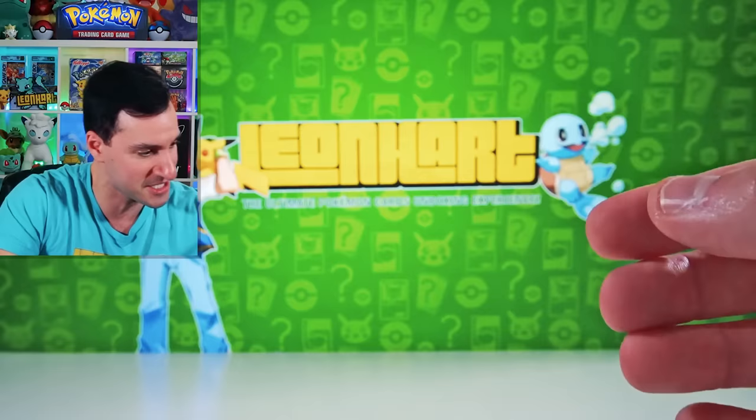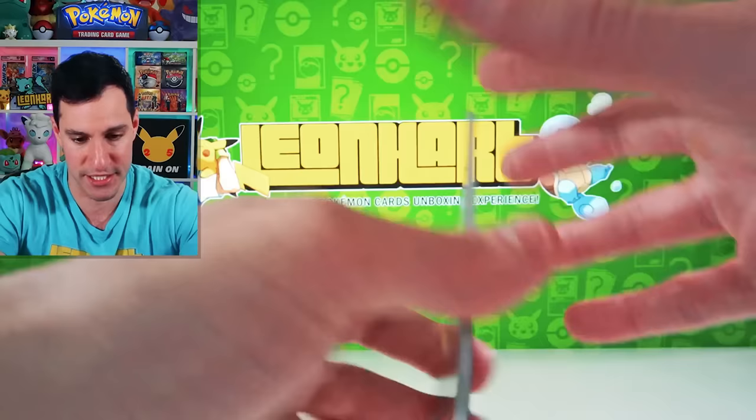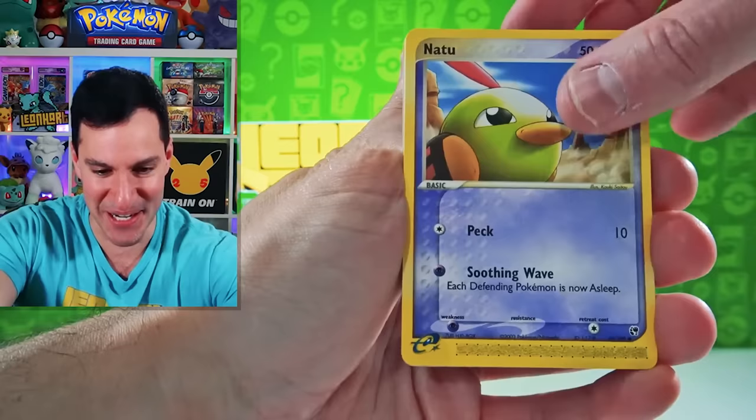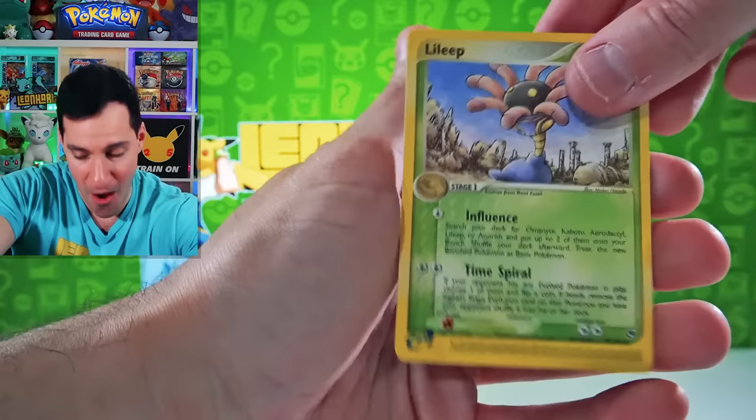Well, that was a good set as we get into EX Sandstorm. I can't believe that — my goodness. Is this meaning it again as we get a Reverse Rare Pichu? Natu! How do you do? Rude Fossil, Ekans, Seedot, Psyduck, Omanyte, Lileep.